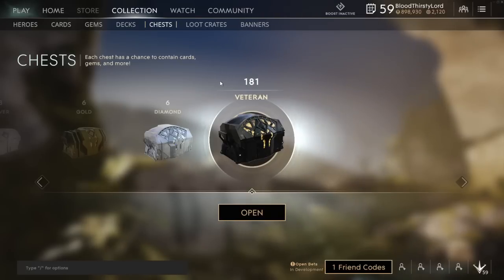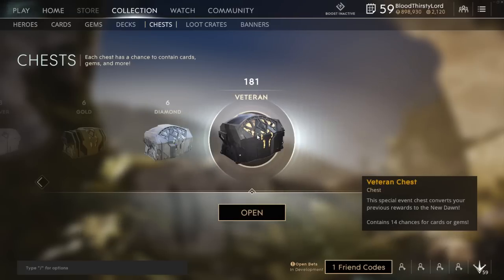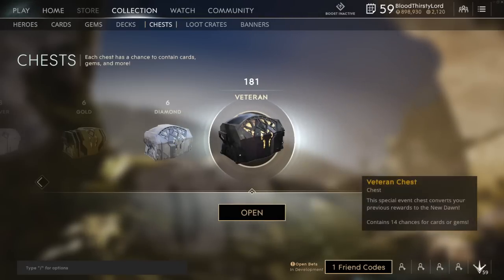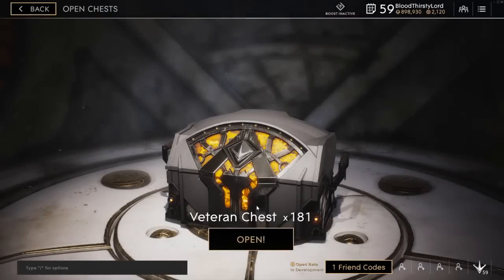So without further ado, let's get straight into this. We have the veteran chest right in front of us — we got 181 just staring at us and we'll be opening 20. Pretty much the veteran chest is the highest rarity at this very moment, and it's a special event chest due to the fact that some of your older rewards are getting converted into the new Dawn system rewards. It will contain 14 chances for cards or gems. In the diamond chest you only get 5 chances to get cards, gems and more. So we're focusing on the veteran chest today and we've got 20 to unbox.